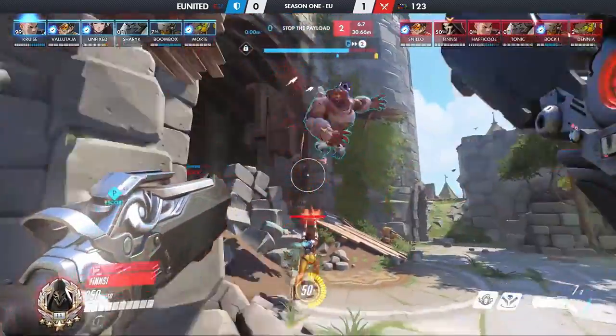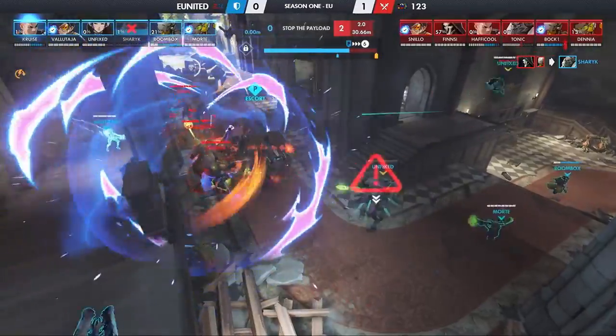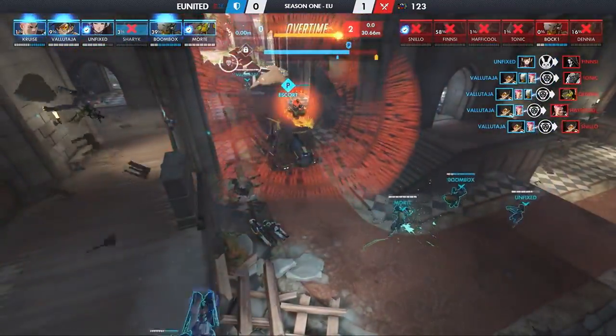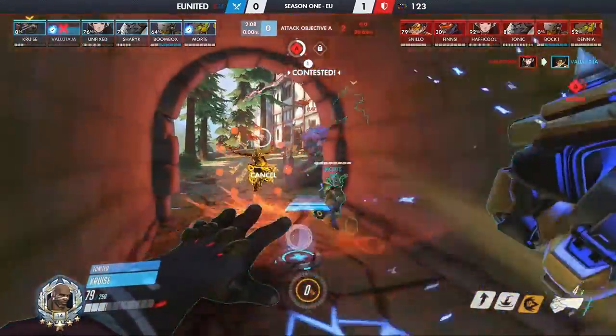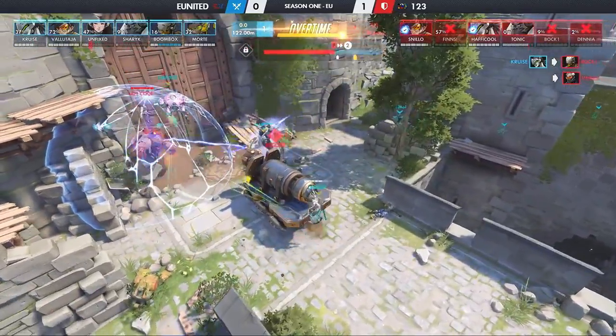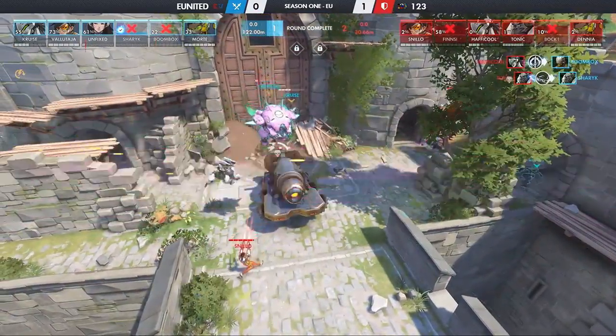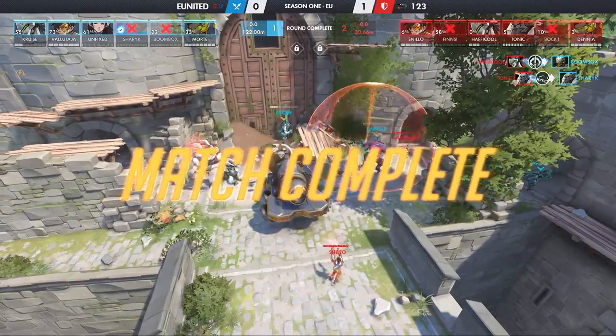It looked like EU United would stabilize on Eichenwald, halting 1-2-3 with this crew's Volitalia Big Bang — it's so much damage, man! 1-2-3 hit back with an aggressive defense, but EU United stopped themselves as they stepped off the payload for too long in overtime. Putting it in damage, and they landed off the point! It happened again!